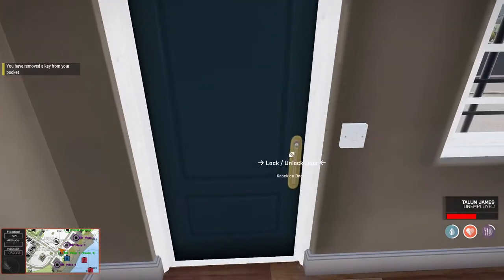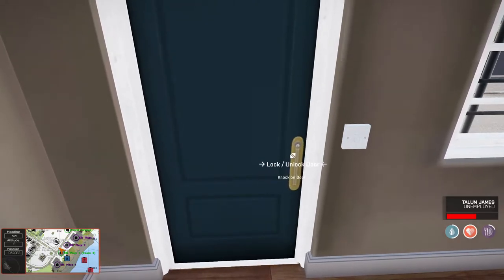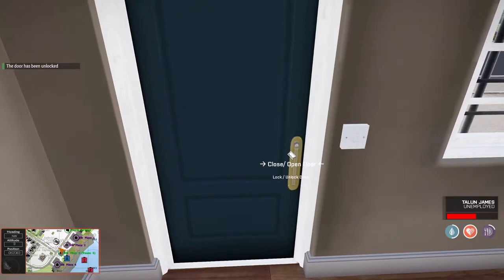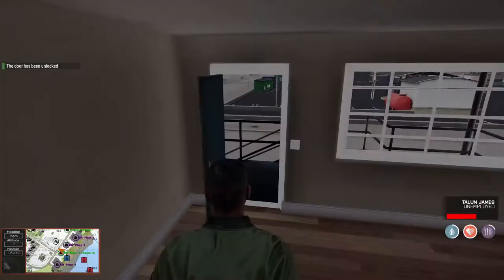Now run over to your door, and you'll see there's this open icon. It says lock and unlock door. Go ahead and hit the space bar. Once you do that, the door has been unlocked. You can hit the space bar again once you see the close/open door prompt, and it'll open.